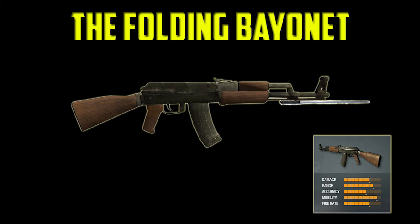However, in order to balance this, the downside is that whenever you have the bayonet extended, the accuracy of your weapon will be affected in a negative fashion, lowering the stats by 1 or 2 at most. Fold the bayonet back in and your accuracy returns to normal.